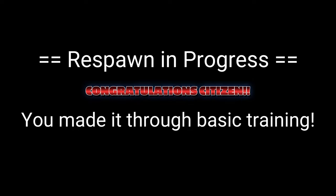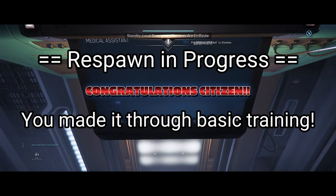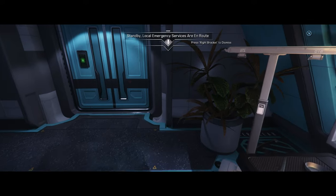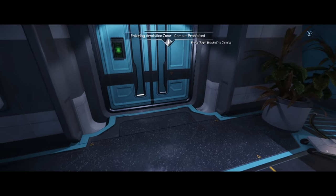That is the end of basic movement controls for Star Citizen. I hope you found it informative. In the next video we'll be going over getting to the starport — your first mission in Star Citizen. We need to get to the starport to get access to our ships. I'll see you in the next video.